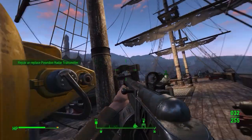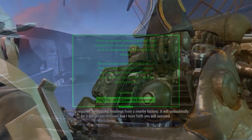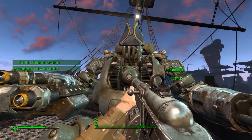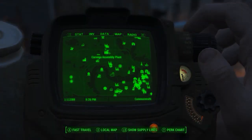He will request for you to find a Poseidon radar transmitter. You can either scavenge the part by following the waypoint, or use 9 intelligence to fix it for free. Now we need to go talk to the captain again. He will want you to scavenge one last part and will also give you the key to the captain's quarters.